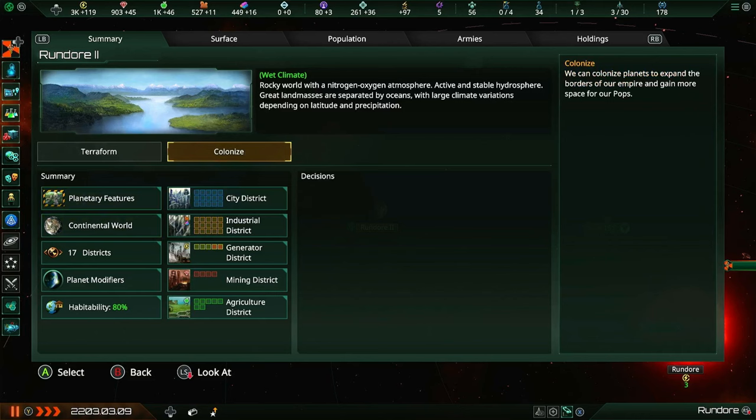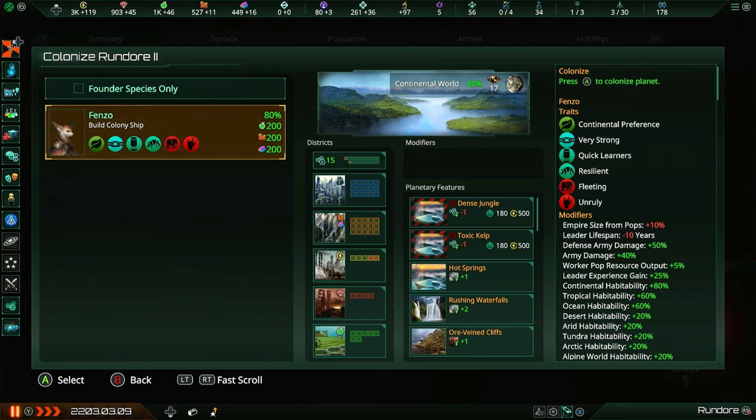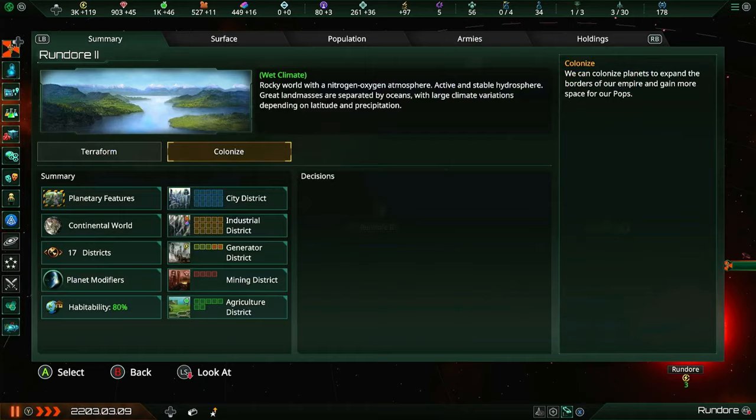So how do you actually colonize a planet? It's pretty simple. Once you actually have the planet in your borders, you can just hit this colonize button and then choose whichever species you want to colonize the planet. Since we only have one species in our nation, it's not really an issue. By pressing this button, we will automatically start building a colony ship in our nearest shipyard.